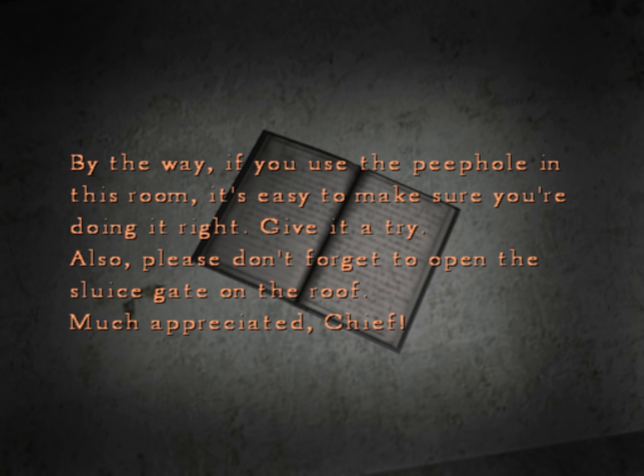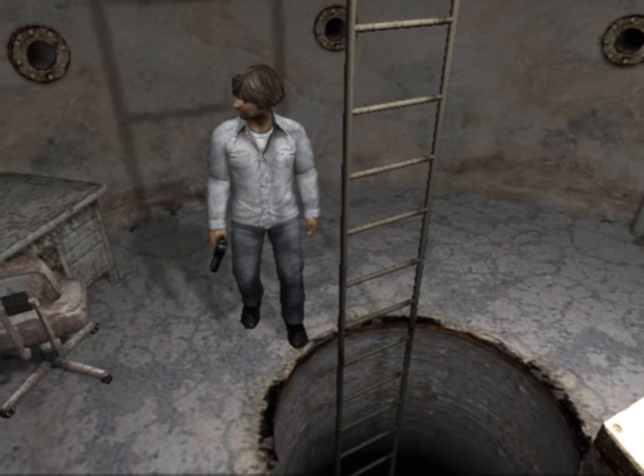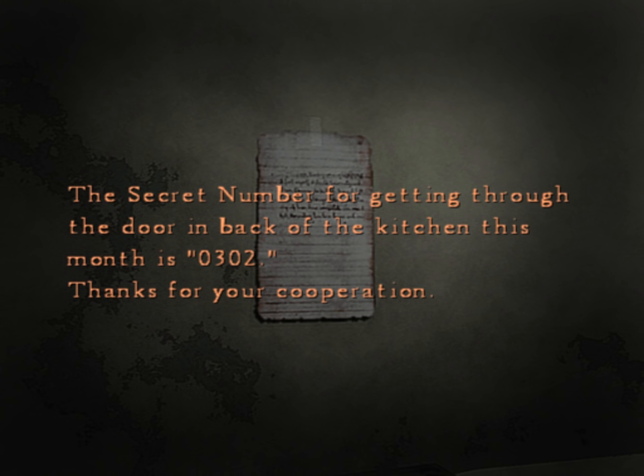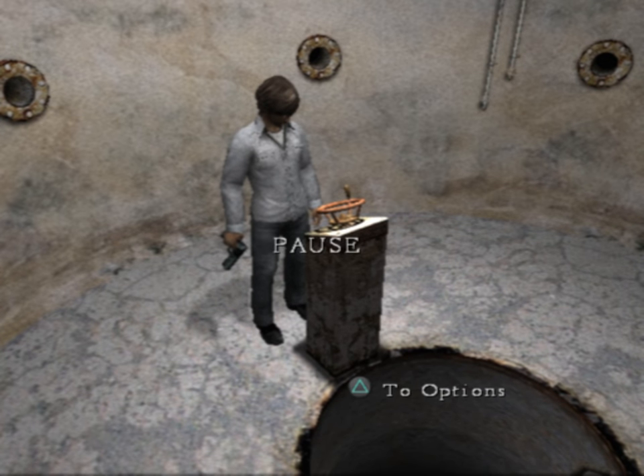Also, please don't forget to open the sluice gate on the roof. There's also a memo: 'The secret number for getting through the door at the back of the kitchen this month is 0302.' I was supposed to turn this two times to the right to line up the third floor and the bloody bed, but I just turned it once to the right and it unlocked that door down there. What?